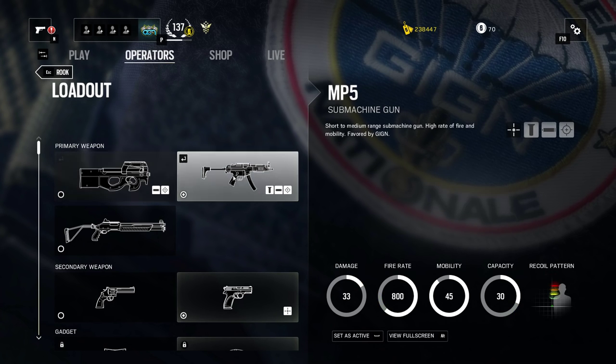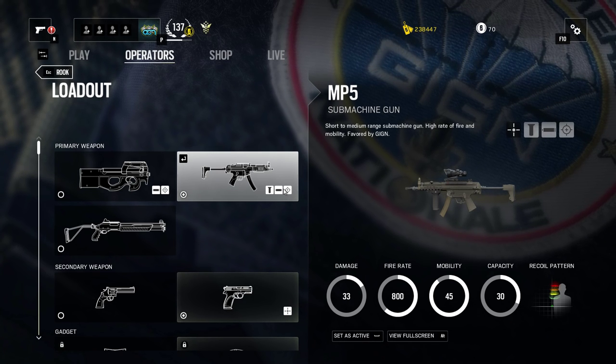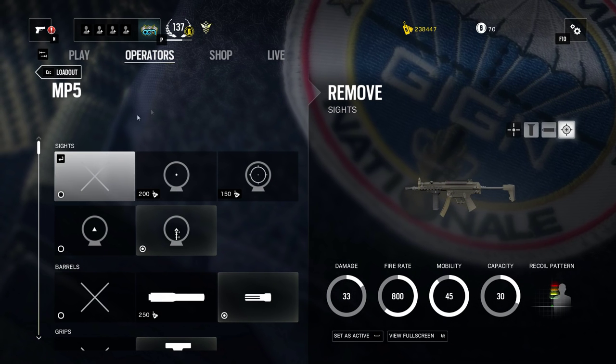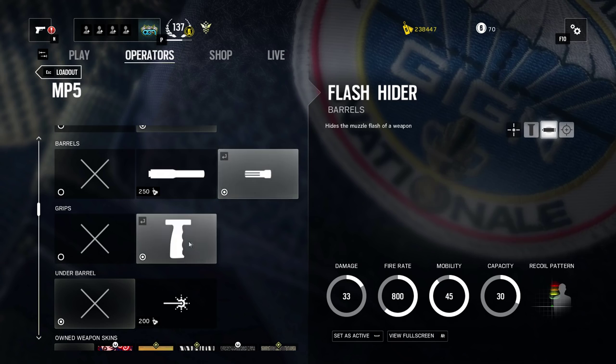So you have the P90, the MP5, and the SG-CQB. I recommend the MP5 — it's a great weapon. It shoots very quickly and it's pretty accurate, so it's easy to get headshots with it. On the MP5, I recommend using the ACOG sight or the holo sight, the flash hider, the grip, and no laser sight.